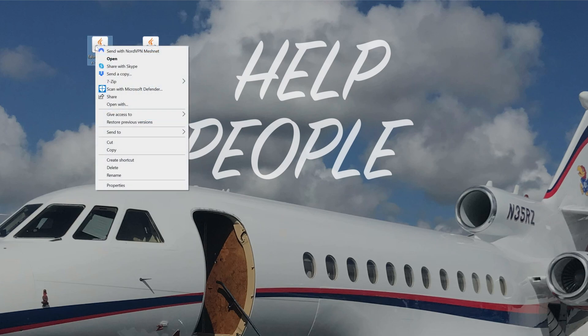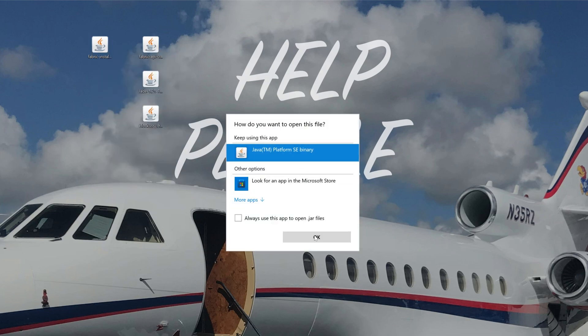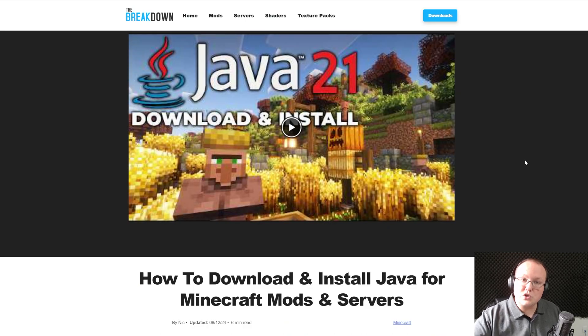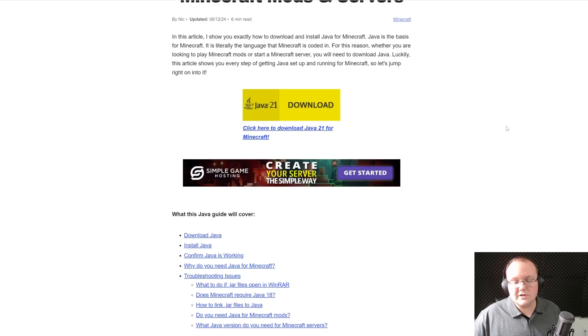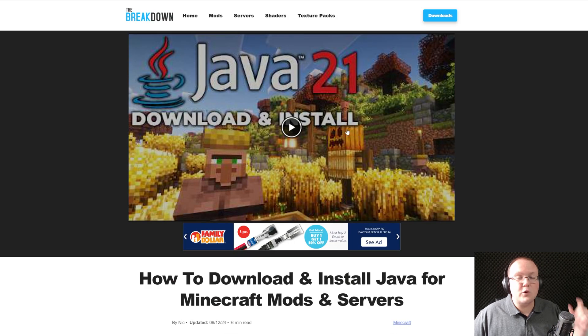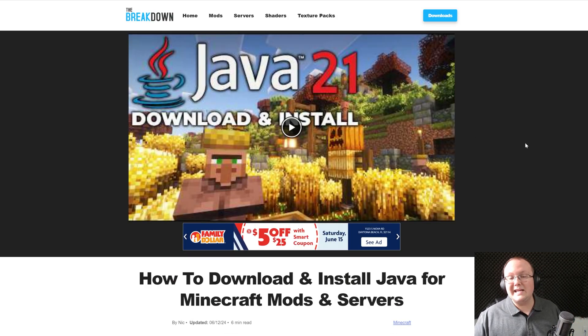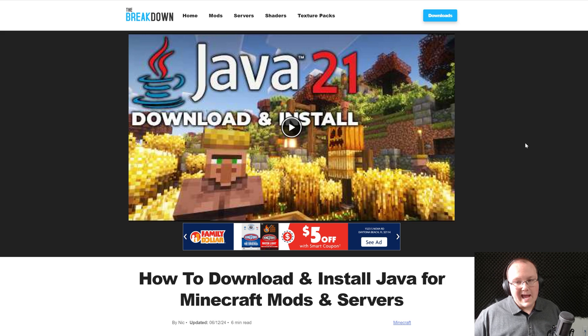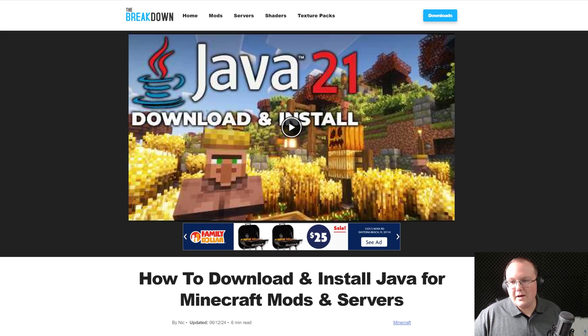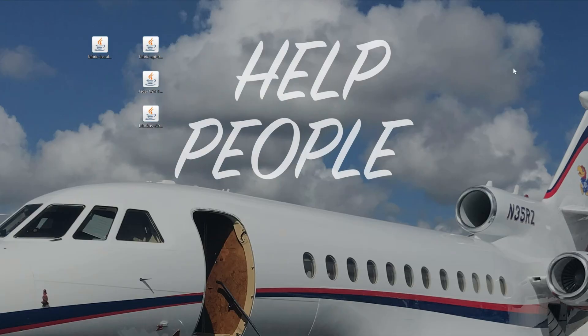Go ahead and right-click on the Fabric Installer, click Open With, click Java, and click OK. But what if you don't have Java, or you click Java and click OK and it doesn't work? That's because, thanks to Minecraft 1.21, you need a new version of Java — Java 21 specifically. There's an in-depth guide linked in the description covering everything you need to know to get Java 21, where to download it from the official website, and how to set it up. You may also need to run the Jarfix, also linked in the description — but don't run the Jarfix until you've got Java. First get Java 21, then run the Jarfix, and then you'll be able to open up the Fabric Installer.